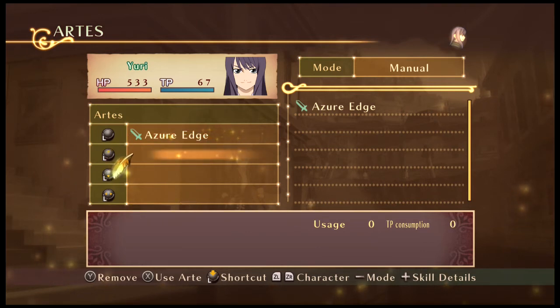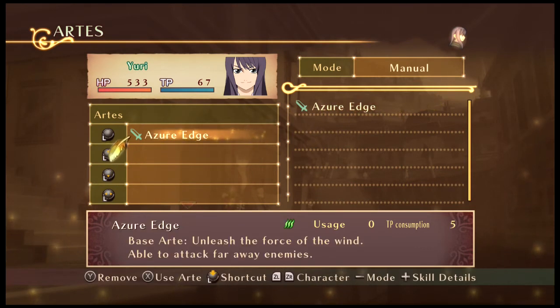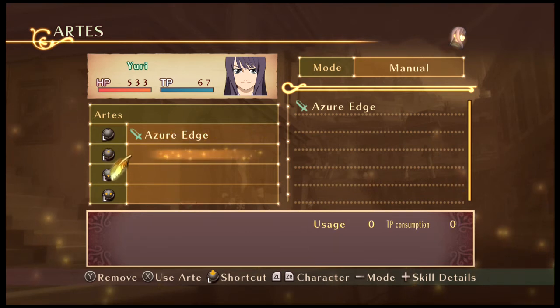So Azure Edge — Yuri doesn't start with anything else besides a base art. Base arts are different from some of the other arts we'll get into. Yuri already starts with a wind skill. I believe he's classified more of a wind element character than anything else.